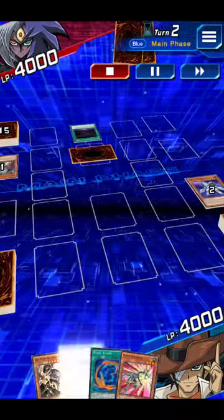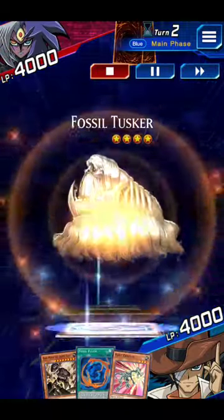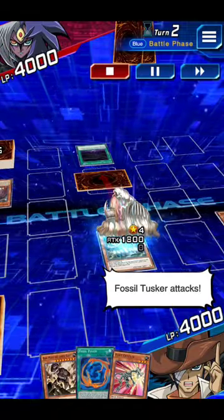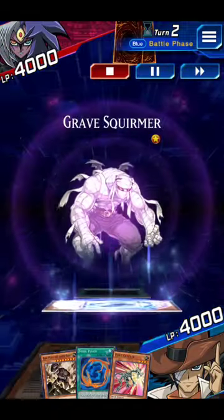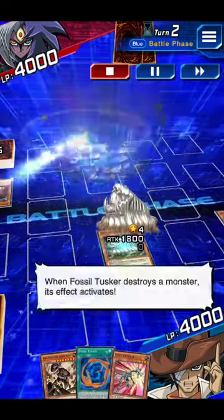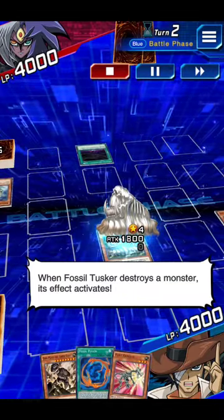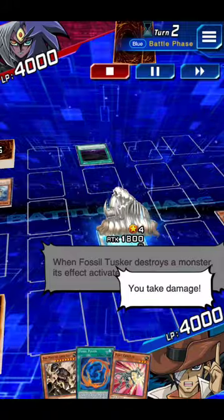Fossil Tusker! Battle! Fossil Tusker attacks! When Fossil Tusker destroys a monster, its effect activates — you take damage!